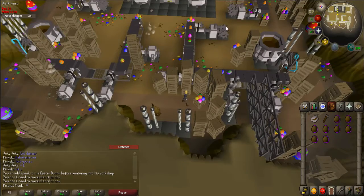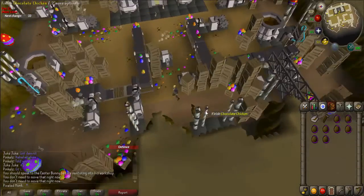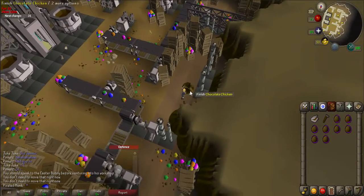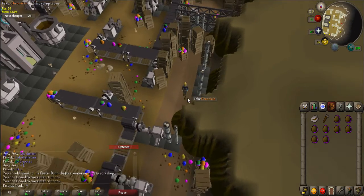I only had to get the chicken eight times, but if your character hasn't said "Ha, had enough running away, have you?" at this point, then continue to find the eggs using the same methods. The chicken should appear next to you. Left-click the chicken to finish him off and take the chronicle that he drops.